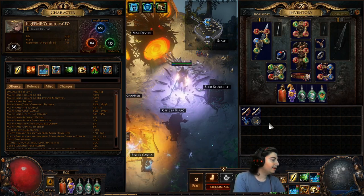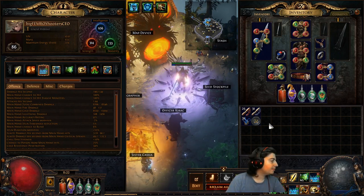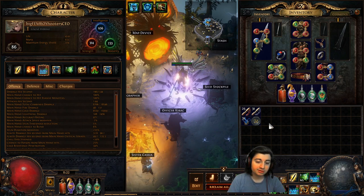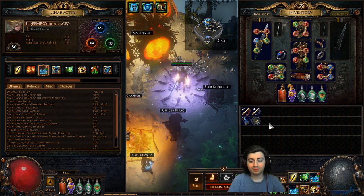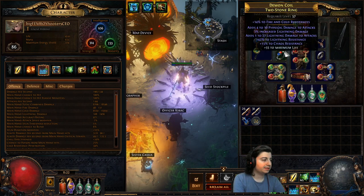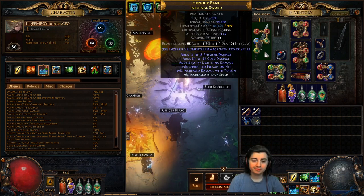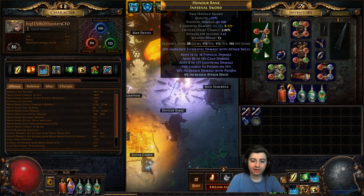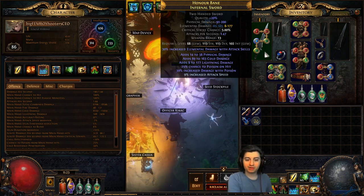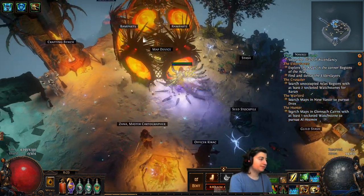Hey, it's me Big P and I'm here to show you the current version of the Ice Crash Raider that I league started Harvest League with. The build has come together very nicely and provides a unique playstyle that's surprisingly strong for the amount of investment I've put in. I've gotten a little bit lucky with drops and was able to kind of craft a decent enough sword, but the build's far from over. There's still a lot of upgrades we can make. The build is very customizable overall.